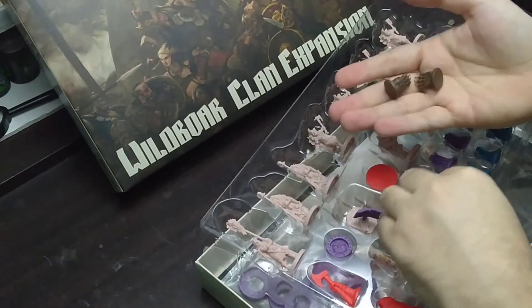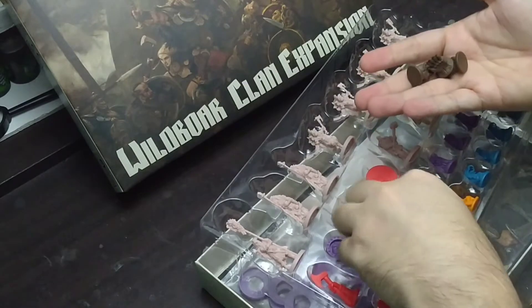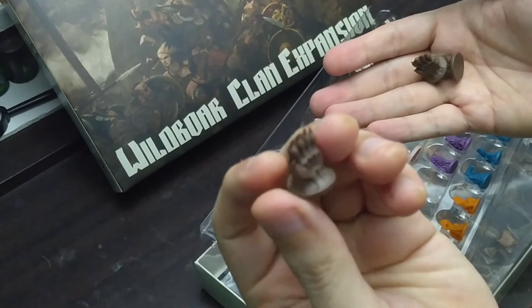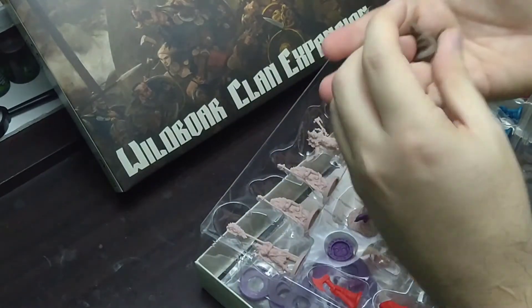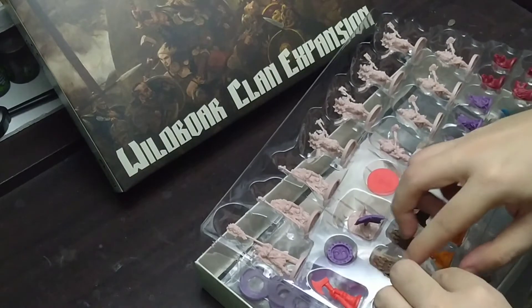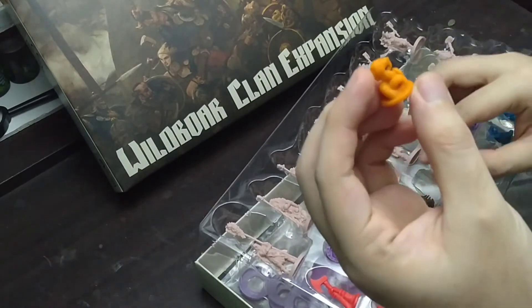First, let's look at these tokens. We have this token — this is my main clan, this is for the Bear Clan. This is a bear paw. I don't know if you can see it in the video or if it's blurry. Next, we have the serpent tokens. This looks really cool.